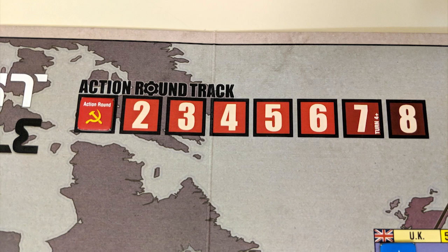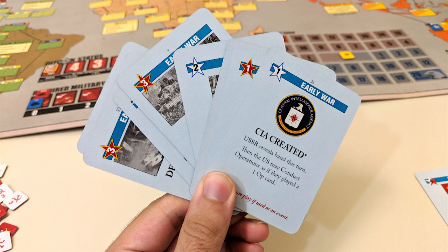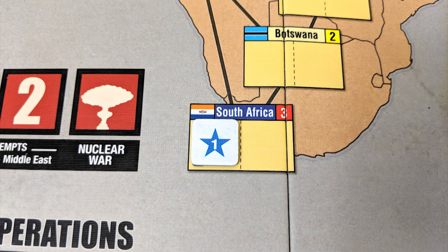The next phase is the action phase. Players will go back and forth playing cards, starting with the USSR player, for a total of six individual action rounds. Each action round sees each player playing one card. Unlike the headline phase — which uses card number values purely to determine which is played first — during the action phase you can opt to use these values as operation points that you can spend.